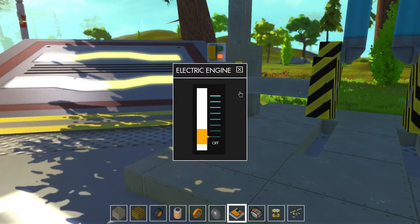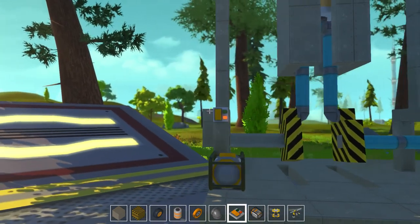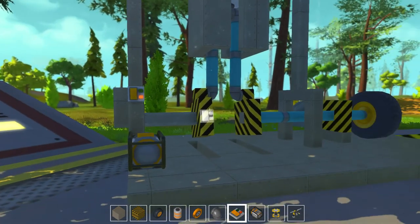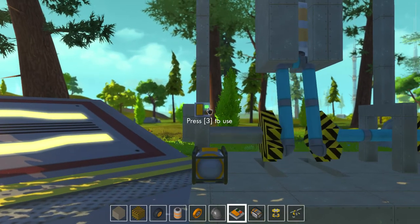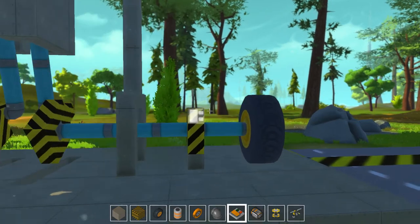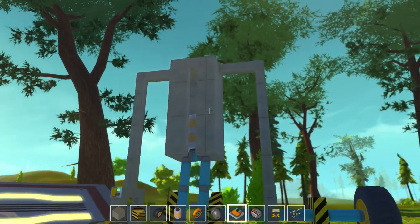That should do it. We'll put it on speed three — three should be quick enough to keep it in motion and keep it going. There we go! We got a wheel that just keeps going, the car is driving forward right now. Isn't it amazing? Yeah, look at the piston!